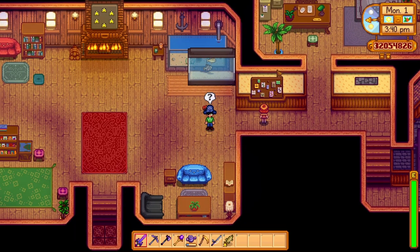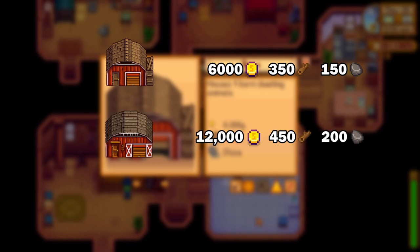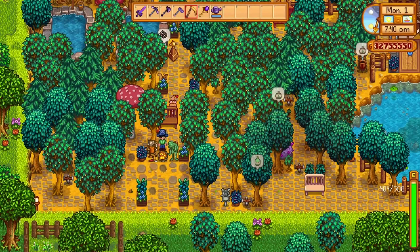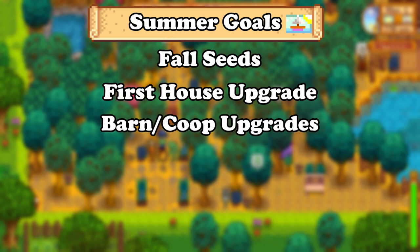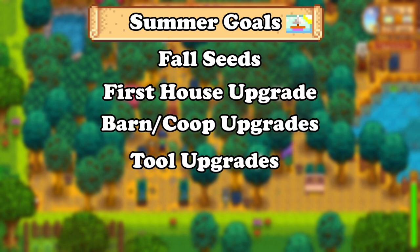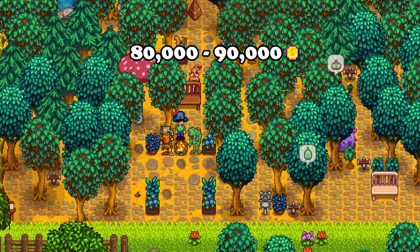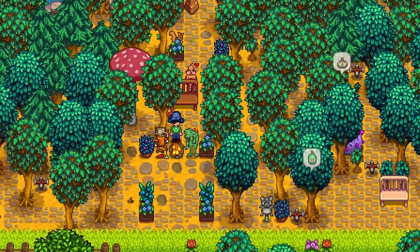The barn upgrades go as follows: the first barn is 6,000 gold, 350 wood and 150 stone. The second barn is 12,000 gold, 450 wood and 200 stone. And the third barn upgrade is 25,000 gold, 550 wood and 300 stone. In total you would need around 10,000 gold for the fall seeds, the first house upgrade to unlock cooking, a big coop and a big barn, and tool upgrades which are a must in the summer season. I would suggest trying to get around 80,000 to 190,000 gold in the summer season, which can be spent on future upgrades and more, though that will depend on your playstyle and luck.